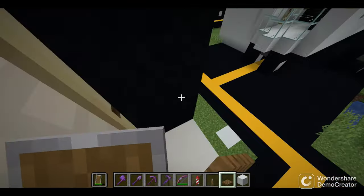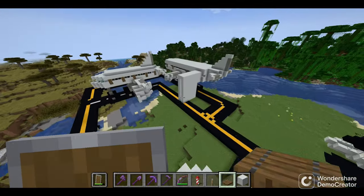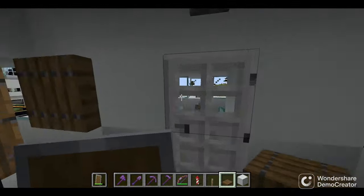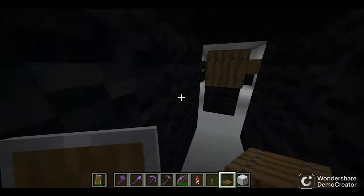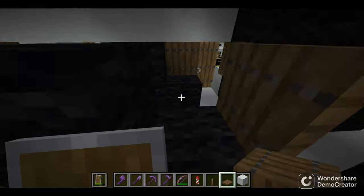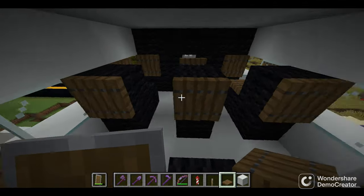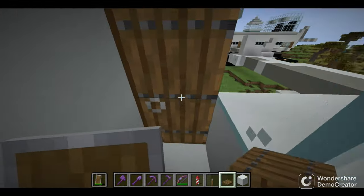Next is the Triple Seven that we made last video. Here's first class: window shade, tray table, divider so you feel more private. Here's economy: tray table, window shade. We have to break the laws of physics for this one — same thing with the last plane, and same thing back here.